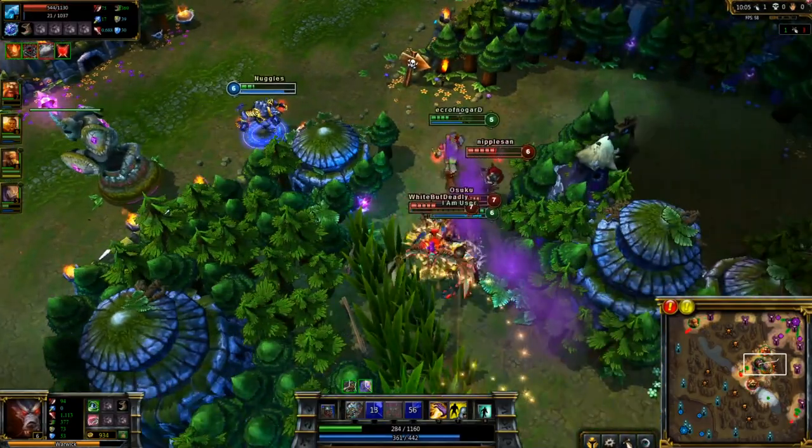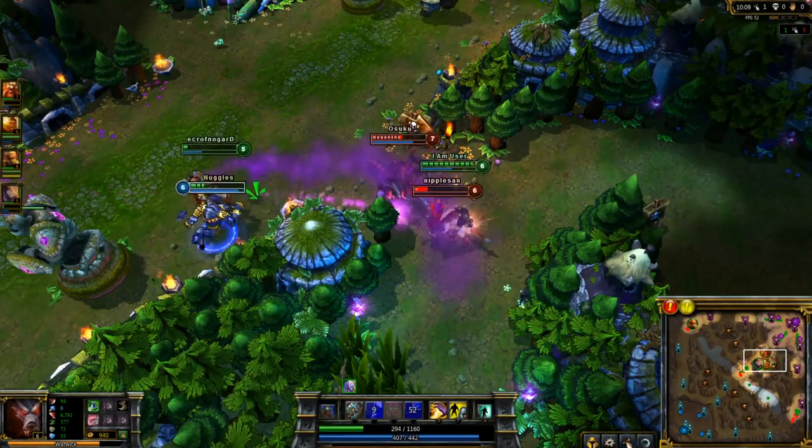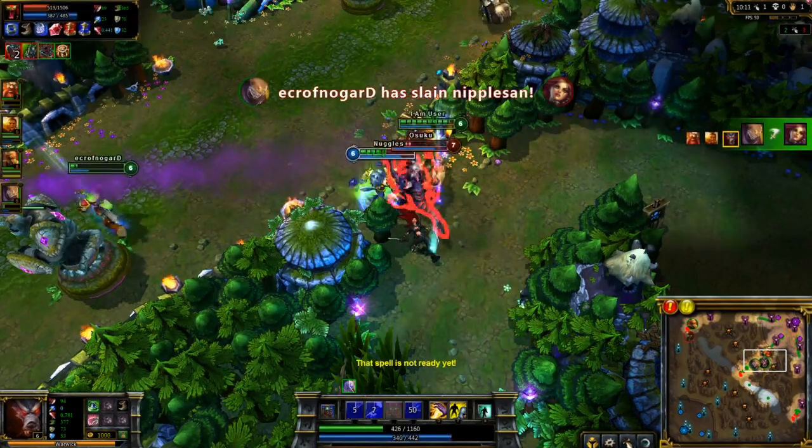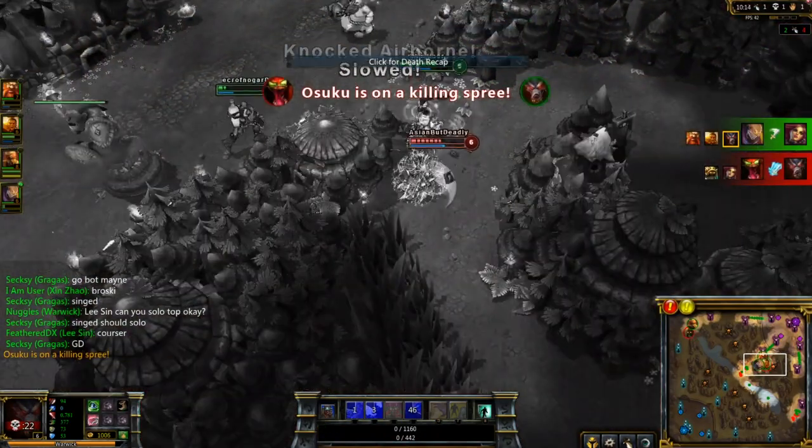I run out to my turret to try and escape, but little did I know that Cho'gath's feast was up. I thought I was going to be able to help with these kills, but he feasts, Feral Scream, and it's over.